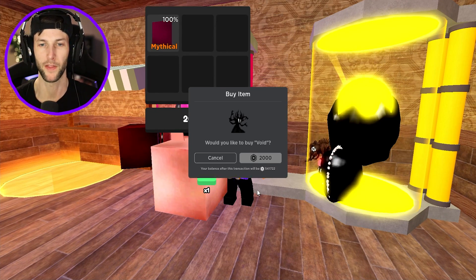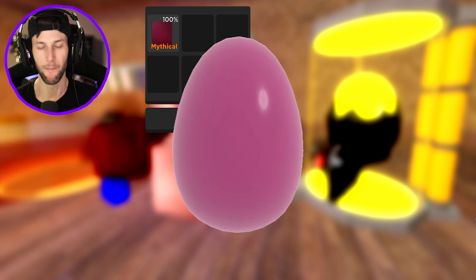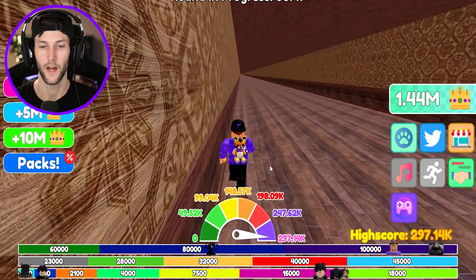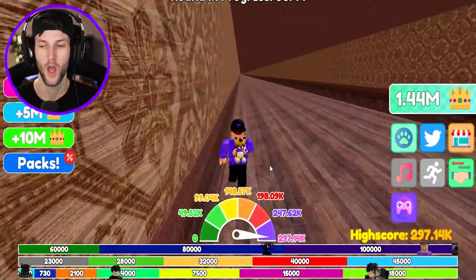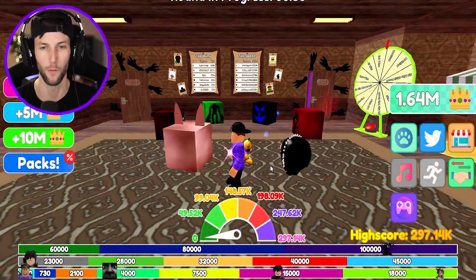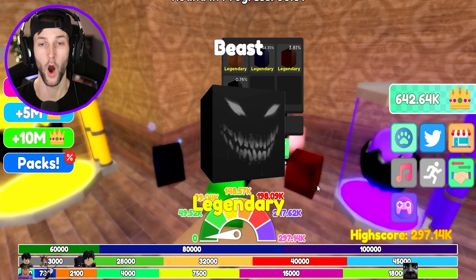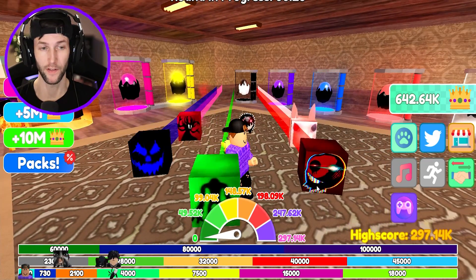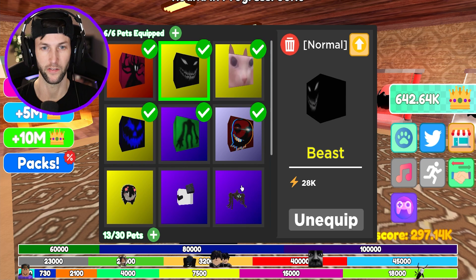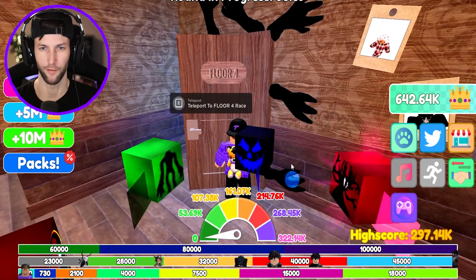Even though I just unlocked the Hollow pet and it's equipped, I'm going slower. And great — Hollow is actually chasing us right now. I have you as a pet, please don't oof me! I know what the issue is — I need to buy a better pet. 2,000 Robux for the mythical — I'm buying it. We're about to buy Void, this might be the best pet in the game. I unlocked it! I equipped it and we finished the floor. Let me get one more pet — we got it, a 0.76% chance! We'll equip the Beast.